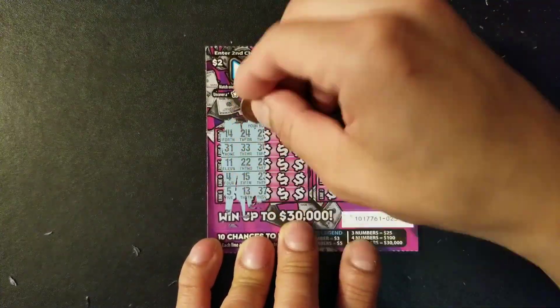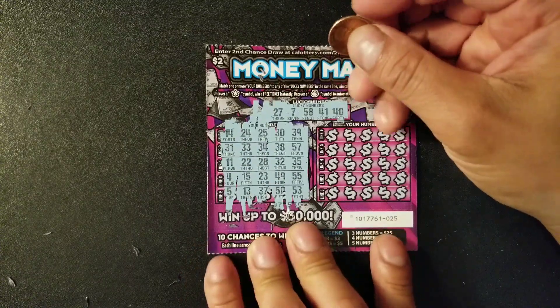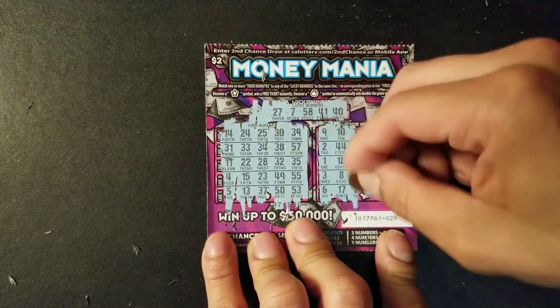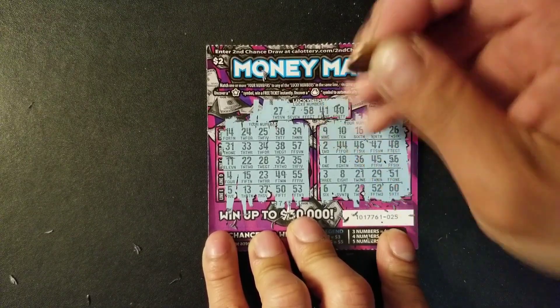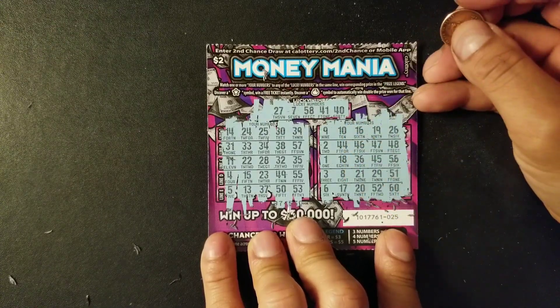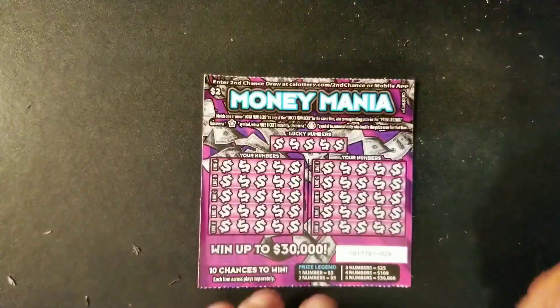Looking for 27, 7, 58 — I don't see anything on this side so far. Checking the other side: 58, 41, 40 — nope. Nothing on ticket 25 either. Let's go to ticket 26.